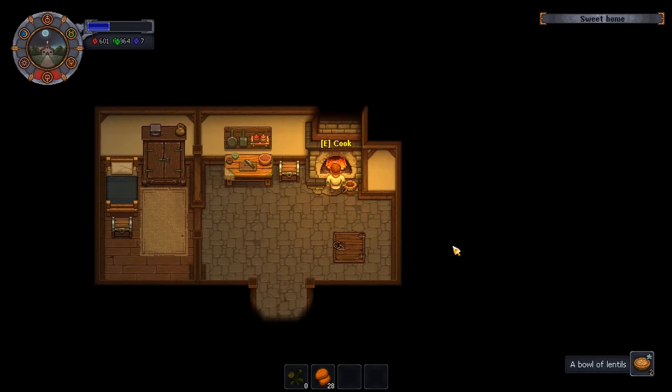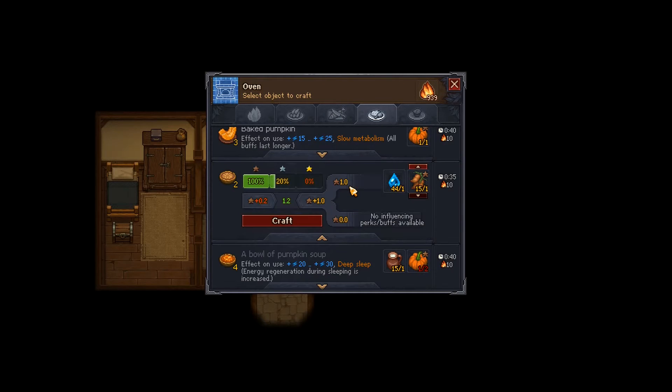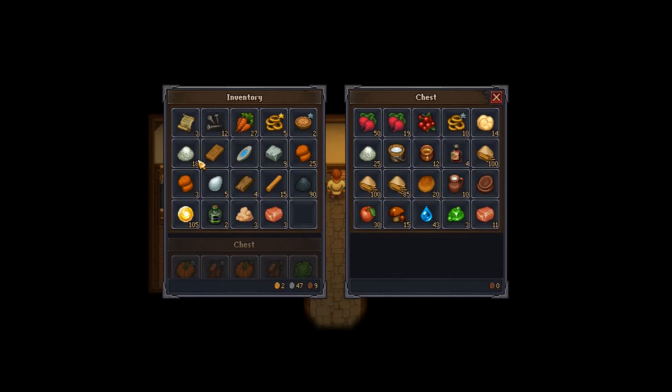We've got two bowls of lentils. We go back and make some more bowls of lentils and go up like that to get some better quality ones. We get those cooking and have a look in here.